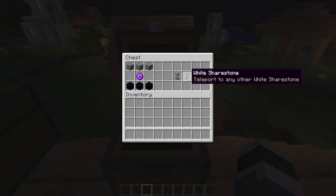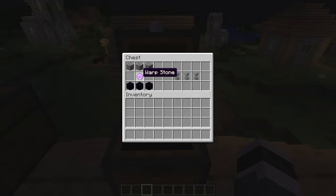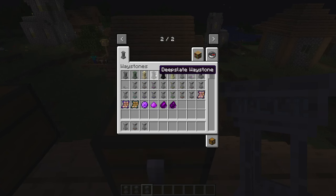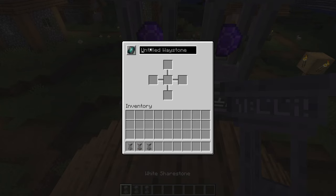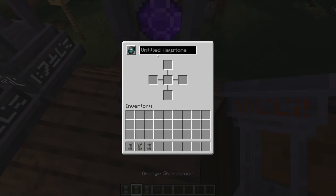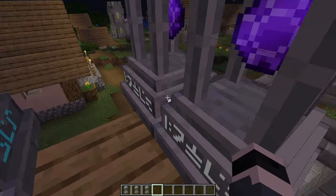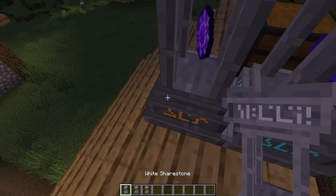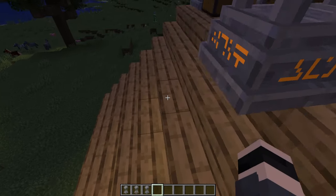The next item is called a Sharestone — it's basically a localized teleport. The recipe is three stone bricks, one warpstone, and three obsidian. Sharestones come in many colors. For example, a white Sharestone named 'One' and 'Two' — when you open it, you only see those two white sharestones. An orange one or a light blue one won't appear because they are different colors. The white only sees white sharestones, blue only sees blue, orange only sees orange.